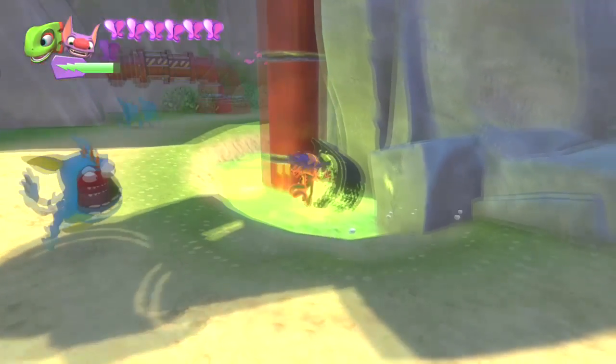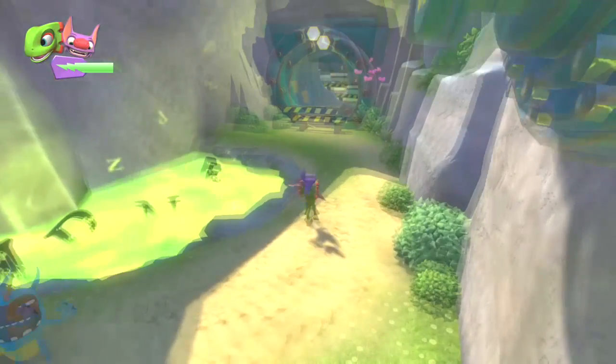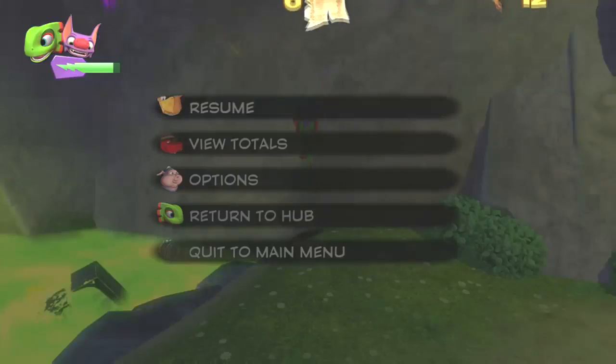Pretty much you're going to come down to Shipwreck Creek and you're going to come to this area in Shipwreck Creek. To perform the barrier breaker glitch, you're going to jump at this wall right here.